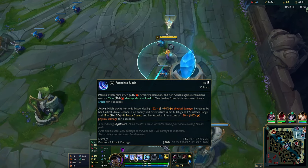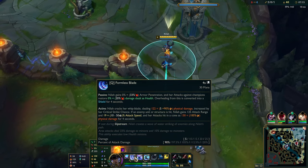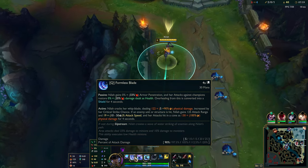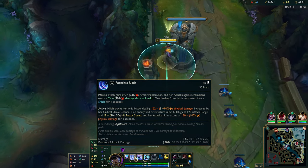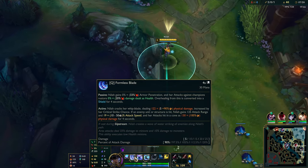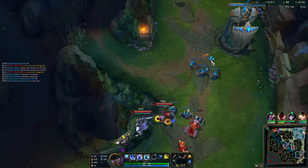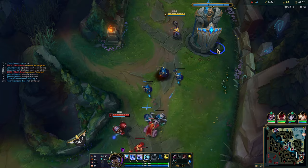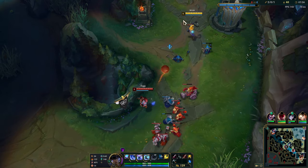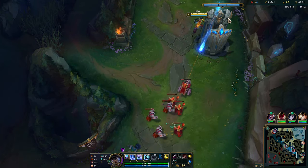On top of that, even among ADCs already rushing Collector, I would argue Nila benefits from it the most — just mathematically, because of the way her Q works, giving percentage-based armor pen as she builds crit. Armor pen actually synergizes quite well with lethality. The lower the armor value on the enemy, the more effective lethality is, because the bigger the percentage damage increase from armor penetration becomes. So Nila gets more damage out of each point in lethality than the average ADC. Aside from arguably Aphelios, Nila would have to be the second best.